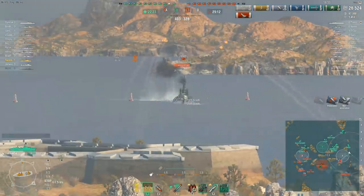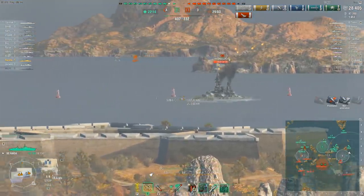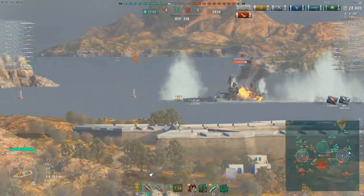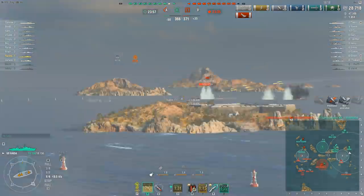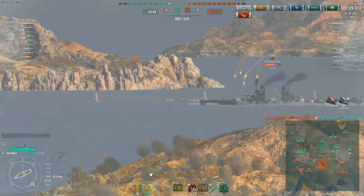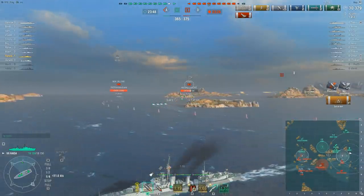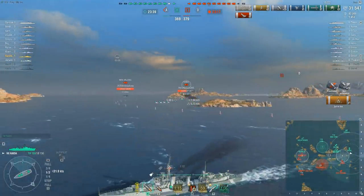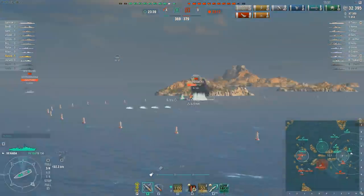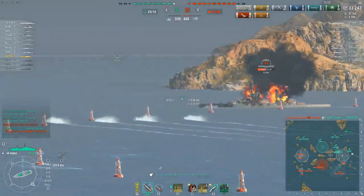And here comes contestant number three — the König, German tier 5 battleship. Remind me what caliber guns the Gneisenau has — they're 15-inch, aren't they? Same guns as on the Bismarck, except it has six rather than the Bismarck's eight. They can completely overmatch the bow and stern armor of a tier 5 battleship — yes, yes they can. Oh dear. Well, it's not just the Gneisenau back there — there's also an Arizona, and the high explosive pelting the König I think is coming from the Kirov.